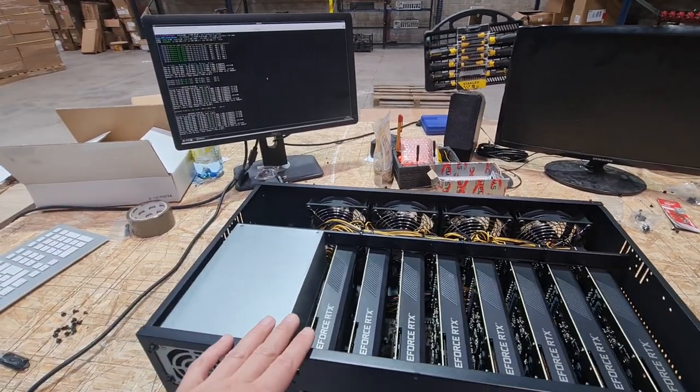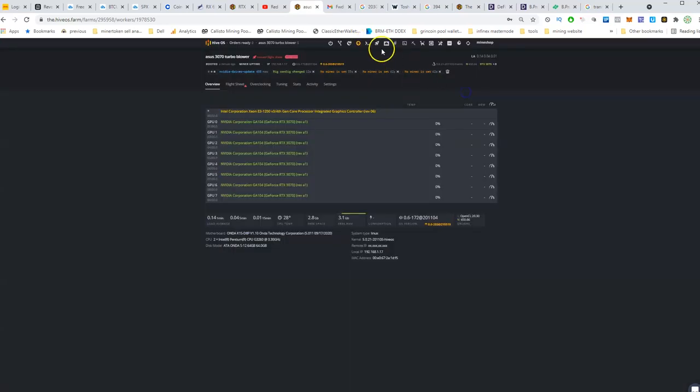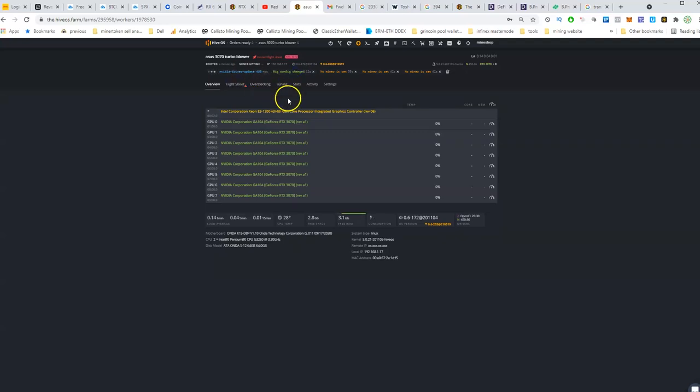Welcome to the HiveOS screen. You can see all 8 GPUs are installed, but they are not yet recognized — you need to do a couple of things to get them working. You need to upgrade your drivers. The version on my flasher is 0.6-172, which doesn't have the drivers you need. You need the 455 drivers, so click the 'Run Command' button, type 'nvidia-driver-update 455', and click Run. This will install the needed drivers for these cards.